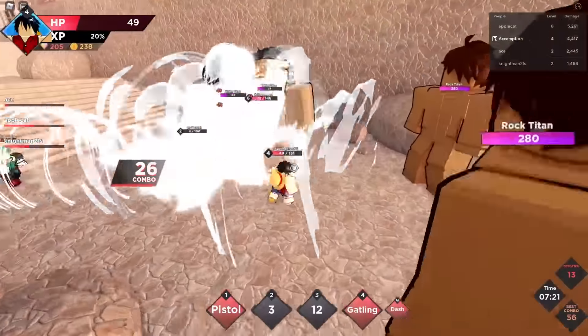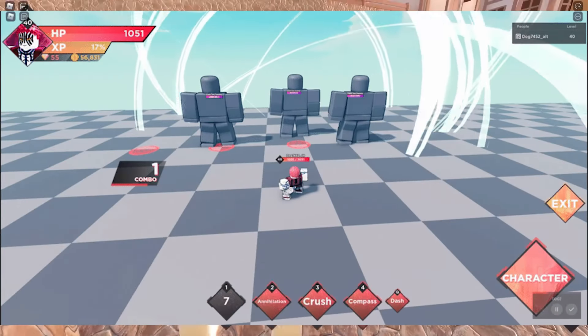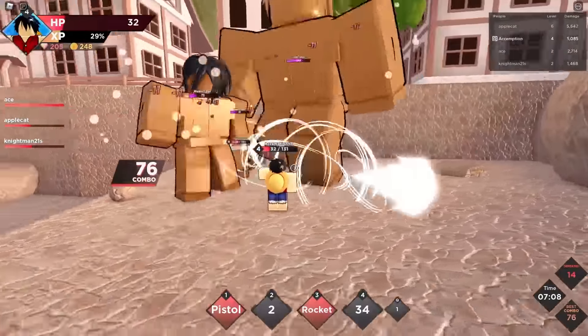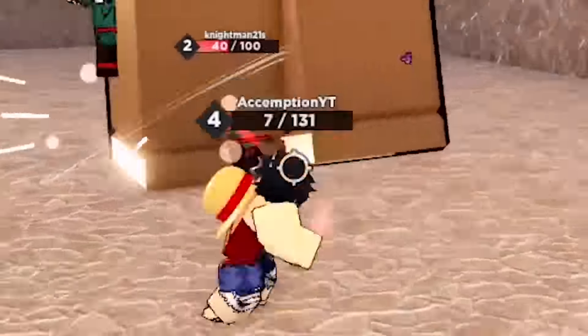However, Tanjiro may be a better option because he's free if you log in for 7 days. When you use Compass, Annihilation will turn red instead of the usual blue color it emits. Yazuka possesses abilities such as Air Explosion, Annihilation, Crush, and Compass.